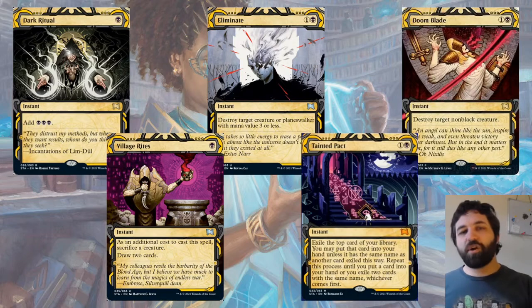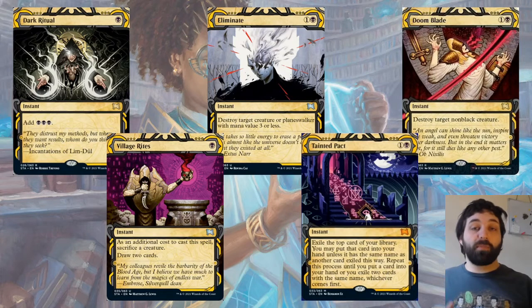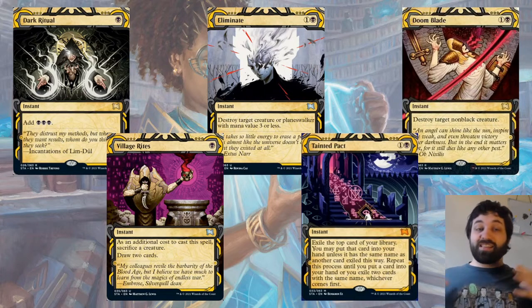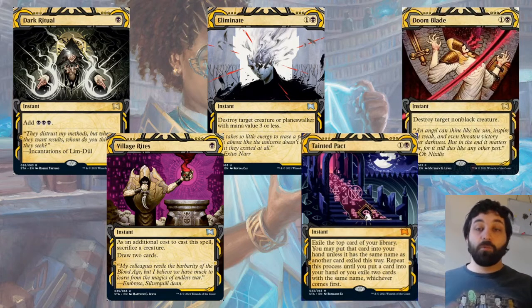There's a single-black destroy target creature or planeswalker with mana value three or less. There are going to be loads of creatures with mana value three or less, especially with all the tokens going around. Each college has its own mascot token, and they'll all have mana value three or less. If you're playing Quandrix especially, this is going to be important because you can get big fractal tokens — and this is going to hit them.